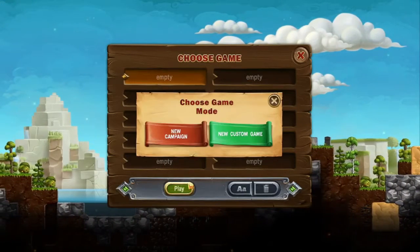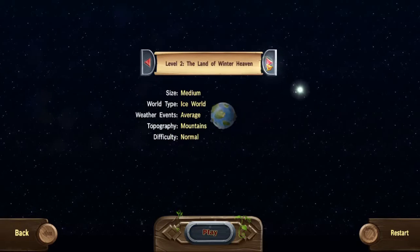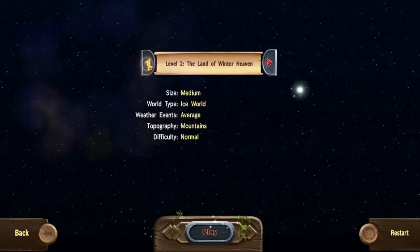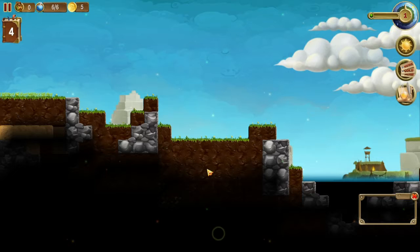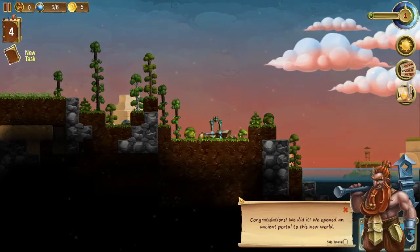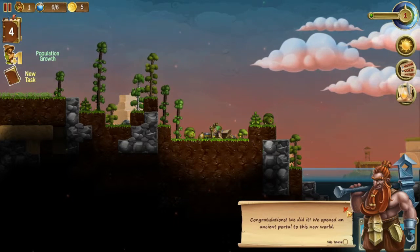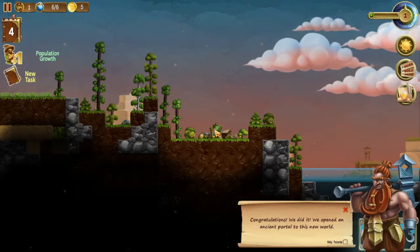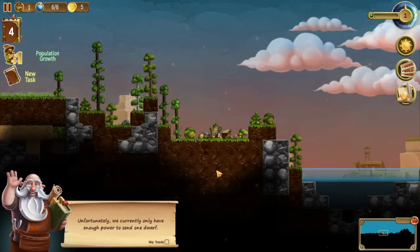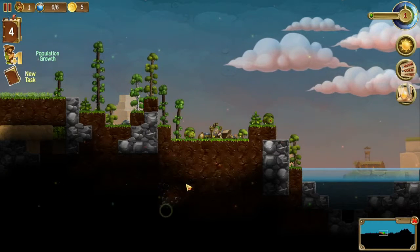Let's just hop right into it and start a new campaign. We'll start the very first campaign level. All right, congratulations — we opened an ancient portal to this new world. Nice. Unfortunately, we currently only have enough power to send one dwarf.